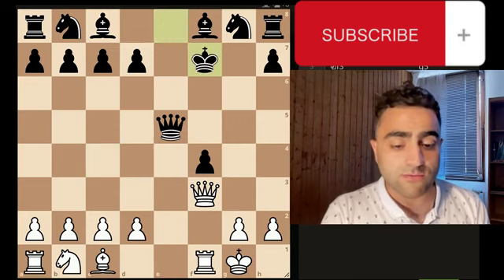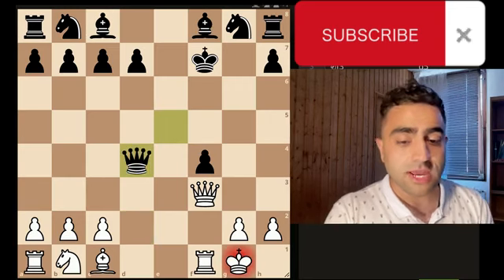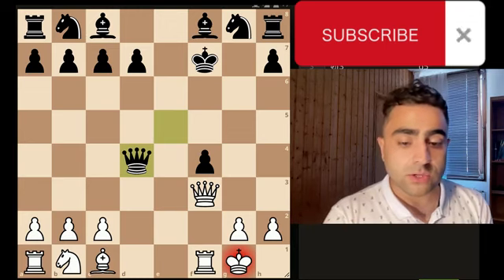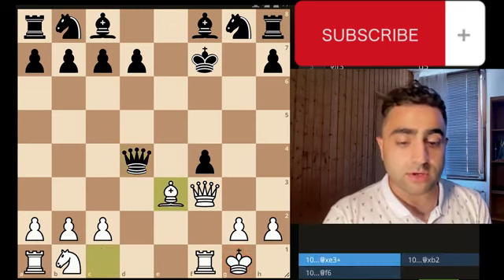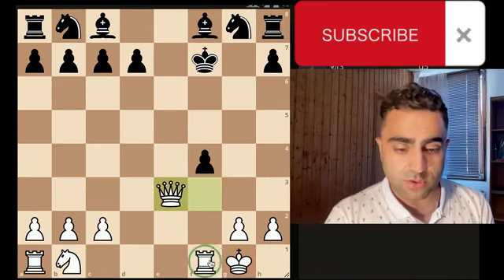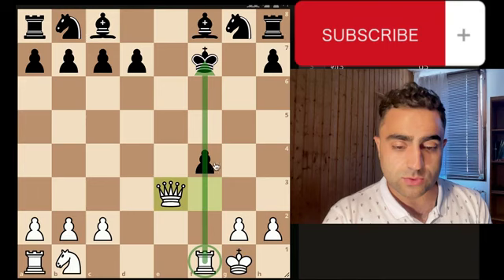Now you attack the queen with d4. After queen captures d4, you block the check with bishop to e3. If they take the bishop, they lose their queen — because after you take their queen with your queen, they cannot take back with the pawn because the rook pins it to the king.